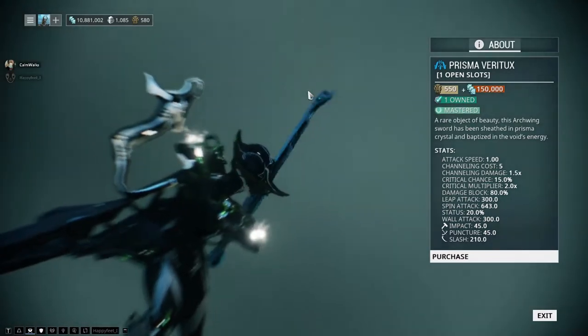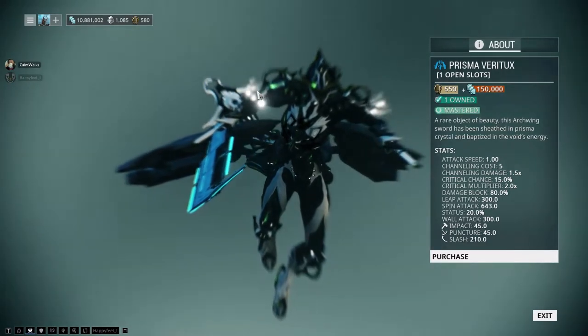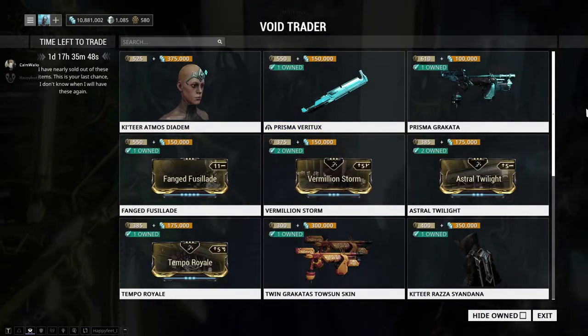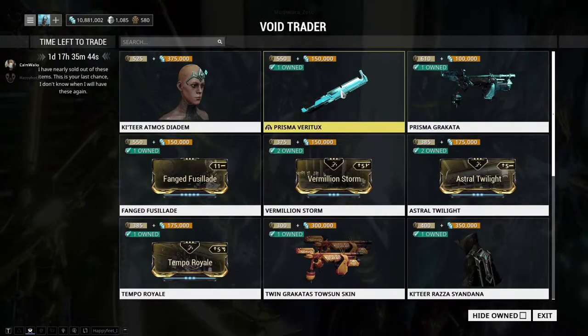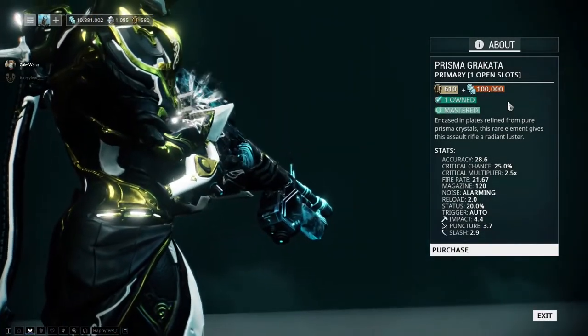We have the Prisma Veritux — this is another one of my favorite weapons. All-around good, with significantly improved stats from its original counterpart. Highly recommended if you're still looking for a solid archwing melee weapon. It may not be the most powerful but it's very decent for what it is.